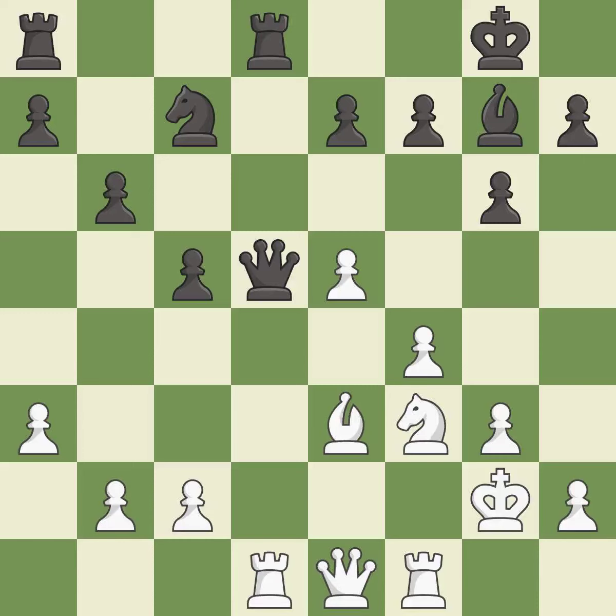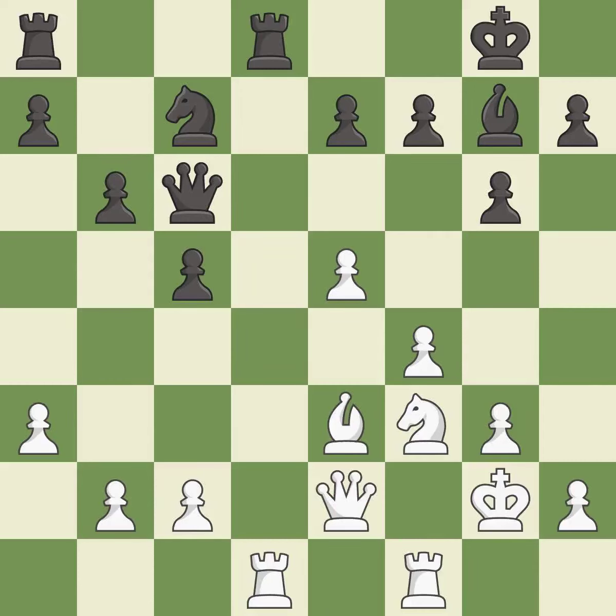This offers to exchange pieces of equal value — it is excellent. This offers to exchange pieces of equal value — it is excellent. This connects the rooks, which helps them coordinate together in the future — it is best. This allows the knight to control more squares — it is excellent.